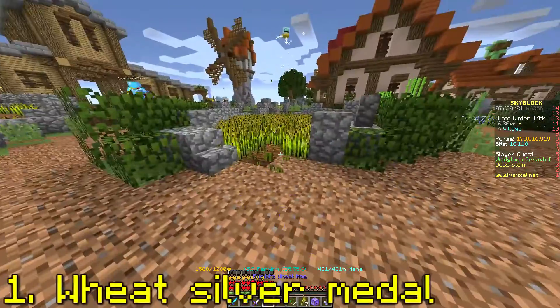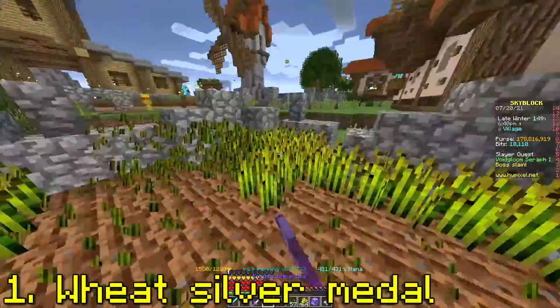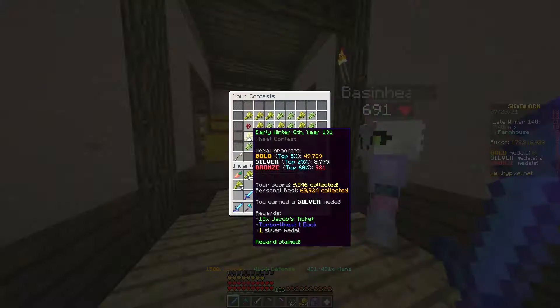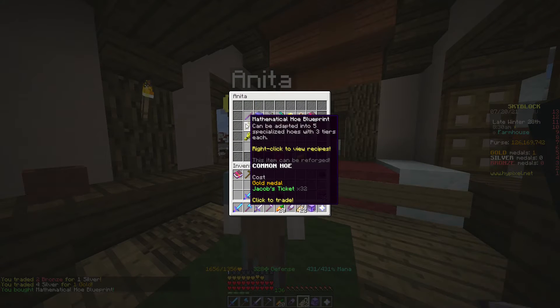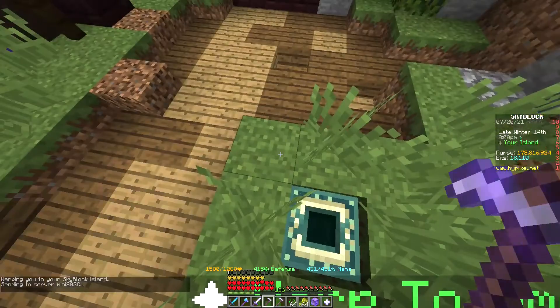The first method is farming wheat in the hub. Every time a wheat contest is starting, go to the farm in the hub and farm wheat. If you do this for the whole 20 minutes, even with a low farming level, you will get a silver medal. With four silver medals, you can craft a mathematical hoe which is worth around 1 million coins. Be sure to switch hops when there's barely any wheat.